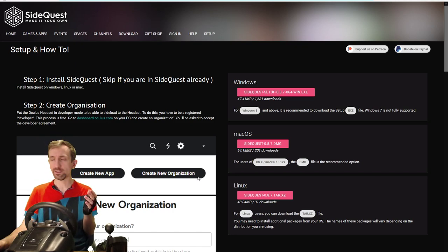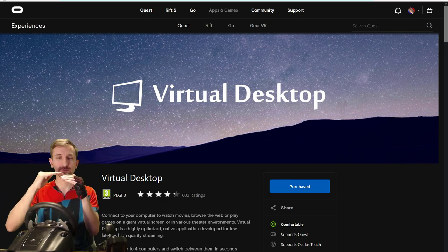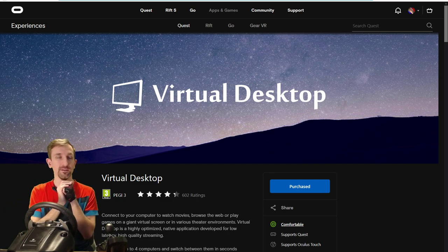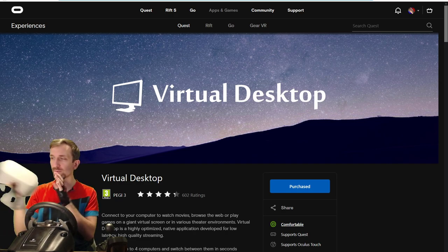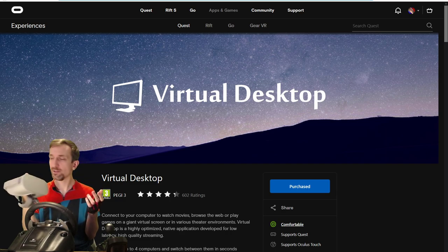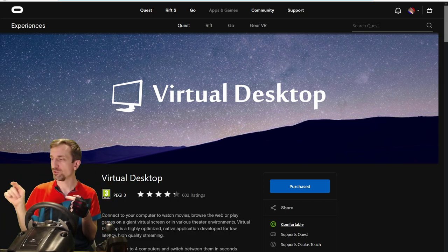There are a bunch of very cool free apps on SideQuest, but I'm going to focus on one paid app: Virtual Desktop. The way this works is you buy the vanilla version of Virtual Desktop, and then you sideload — almost like patching on top of it — another edition of Virtual Desktop that isn't generally available on Oculus Home. So you buy Virtual Desktop on the Oculus Home Store on your Go, then go to SideQuest and sideload the application.